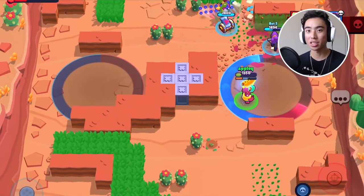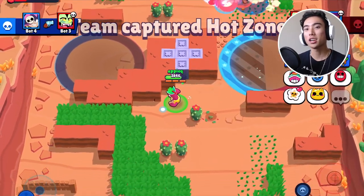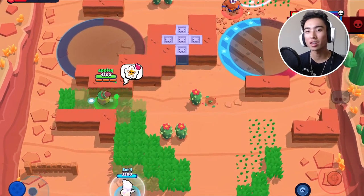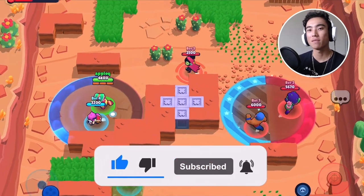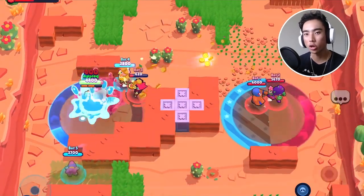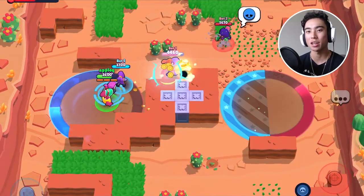Something important to be aware of: when respawning with Doug's super, there is no immunity shield, so you can instantly take damage when you come back. A great way to counter Doug in this situation is to just stay near the Brawler that's respawning — whether it's Doug's teammate or Doug himself — since they'll have no shield, you can go in and pop them down quickly. And since they're only respawning with half their health, it should not be that difficult to get them down.